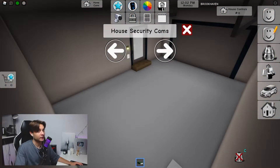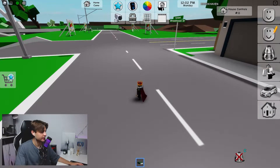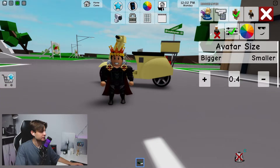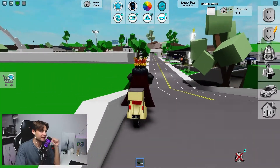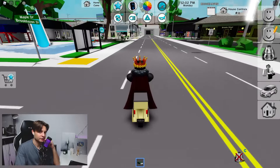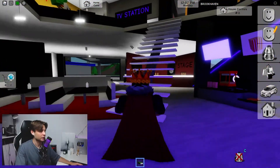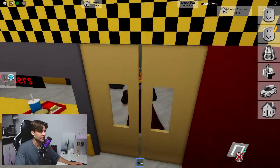If you own this house, you can click on the security cameras and see what happens inside your house. Write in the comments if you know this secret place. Now let's reset our character to normal size and go to the mall, because in this mall we have another hiding place.